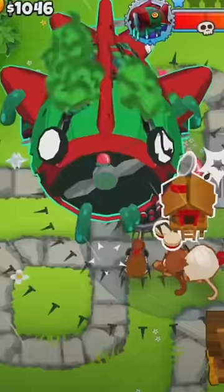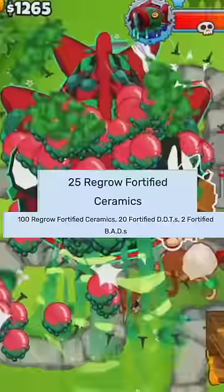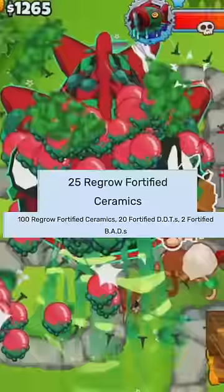The last tip might sound weird, but try to beat the lead bloon boss whenever it comes out, because starting from tier 4 it passively spawns 45 bloons, and you will get between 10,000 and 30,000 pops towards the achievement just by defeating the boss.